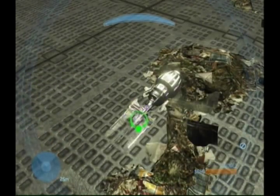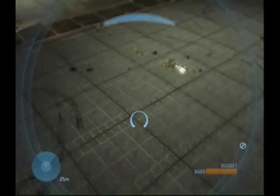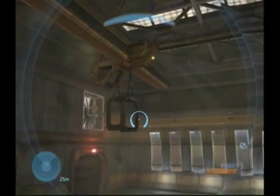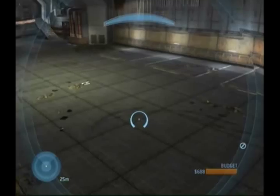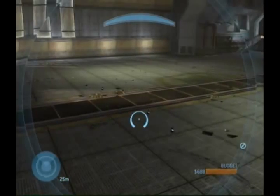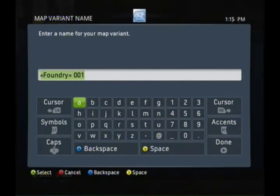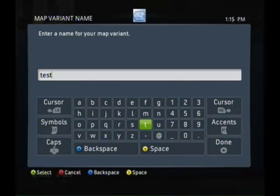If you have an error that says 'FATX drive is not available,' that means your drive does not connect to your computer. I'll show you in the next video how to actually do that.